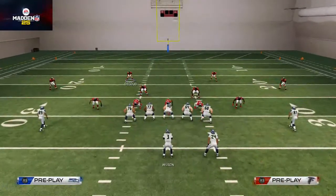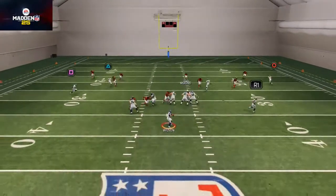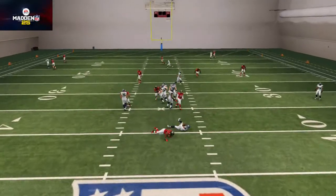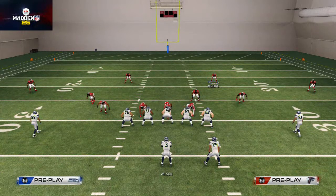What we like to do is pull this safety down more into the box, kind of use their hand, make an inverted Cover 2, and then we're just covering over the middle. You see it takes a lot of time for passes to come open, and this play does a really nice job at stopping your opponent's favorite read.